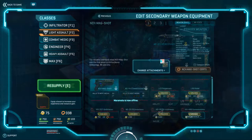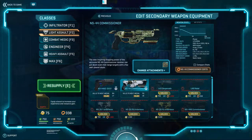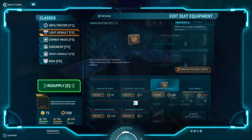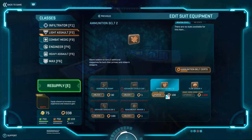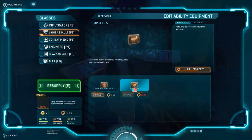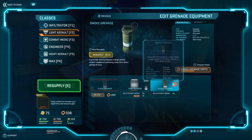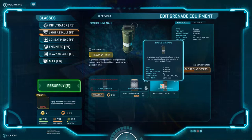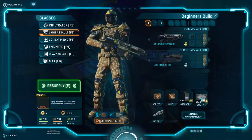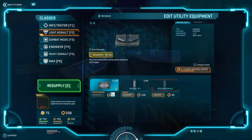For my secondary, I don't have any attachments — I sometimes use the Commissioner, but not always. For my suit slot, I have the Ammunition Belt 2; you're definitely gonna want to get this to max level because it's very, very useful. I have Jump Jets 5 for my ability — 5 or 6 is okay. I use smoke grenades mostly because it's more tactical and it allows me to do a lot more things with my squad. For utility, I use C4, and I'm working towards getting the second C4 stick upgrade.